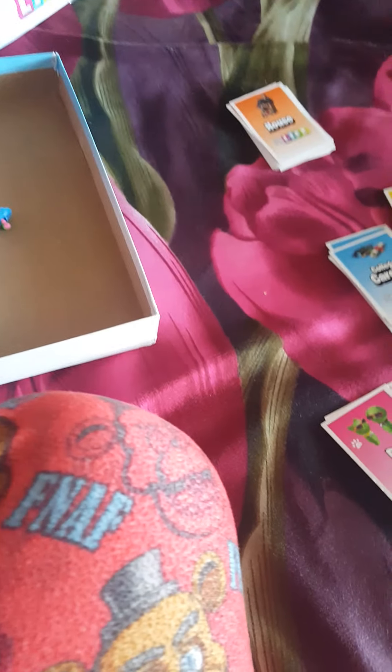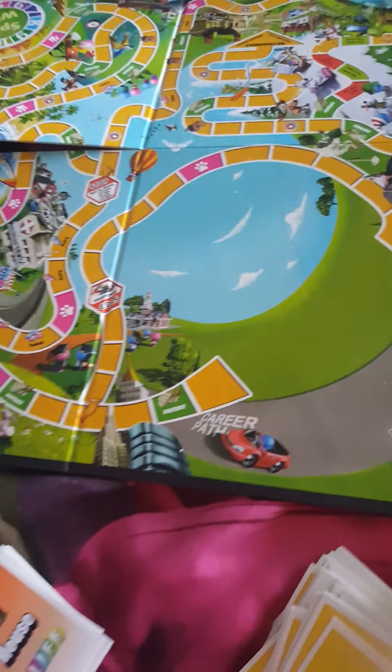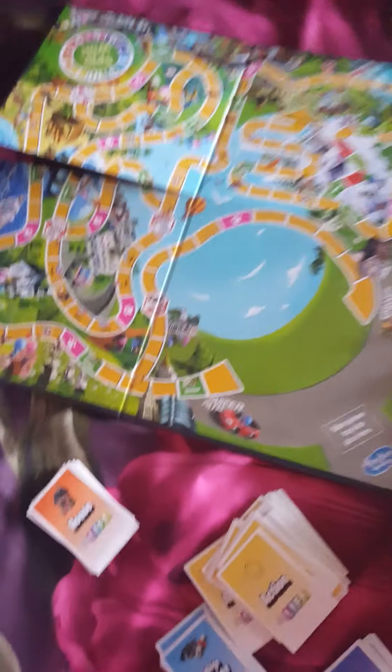Now you set up the game board. This is a spinner — whenever you spin it, you see how many spaces you move on the game board. The board has symbols showing which card to pick: pet, action, house, or anything else. Here's how the board looks — there are two paths: a career path and a college career path. At the beginning you get your own car with either a blue or pink peg, plus a green peg. You get a token matching your car color — a pink token for the pink car.